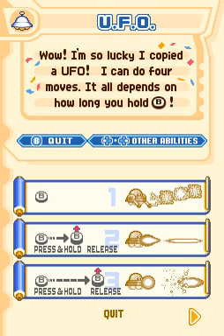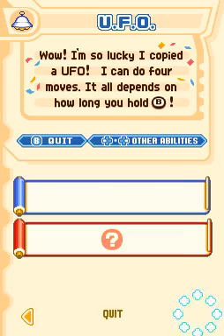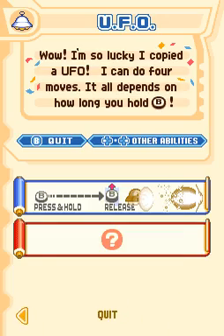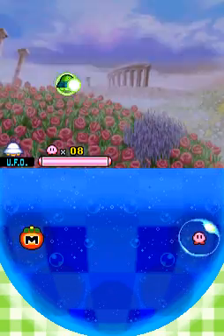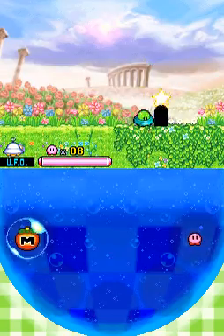I think we're going to use the UFO ability and go to 2-3. I'm so lucky I copied a UFO — I can do 4 moves. It all depends on how long you hold B. Tap it for a beam, hold slightly for a laser, hold a little bit more for a power shot, hold it even more and get a super power shot. Pretty neat, huh?